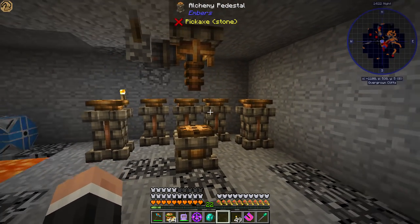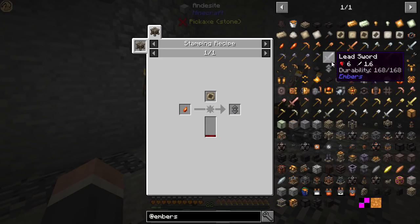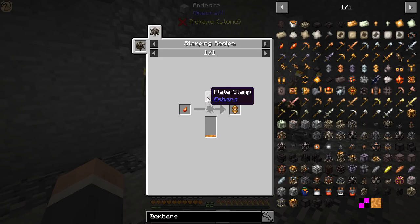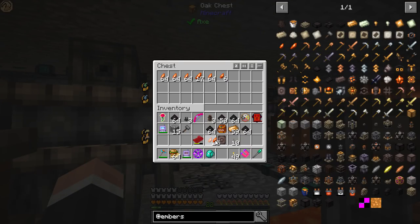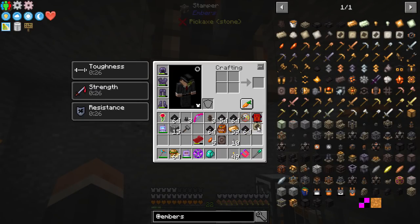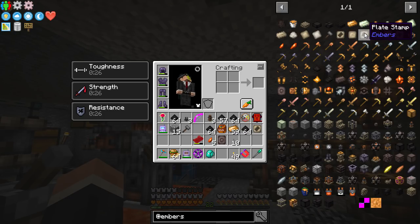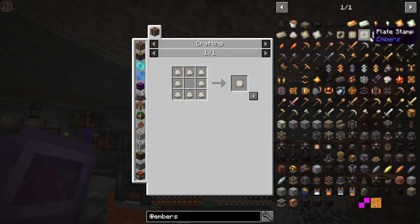The next thing we need to do is look at these aspectus — or 'aspecti,' I presume, being the plural. Each of these is a different metal, and obviously you need an ember shard, a plate stamp, and then a little bit of the molten metal you are making. Silver needs molten silver, lead needs lead — that's 144 millibuckets, which is one ingot's worth. We need five of those. We need a plate stamp, which is different to the bar stamp.